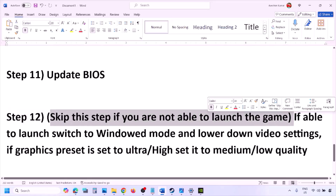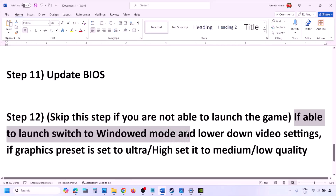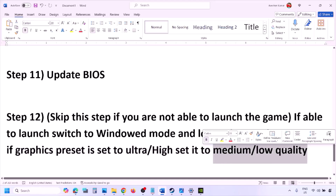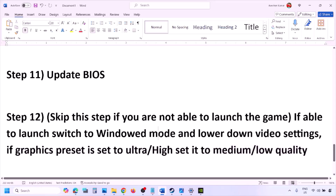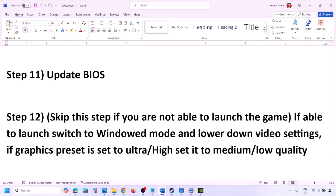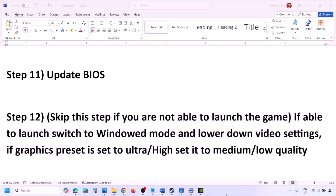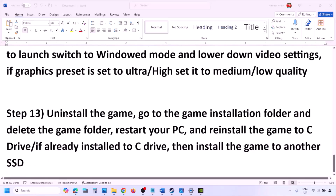You can skip this step if you cannot launch the game at all. If you are able to launch the game, try switching to windowed mode and lowering video settings — if the graphics preset is set to Ultra or High, set it to Medium or Low. Also try turning V-Sync off or on and check.